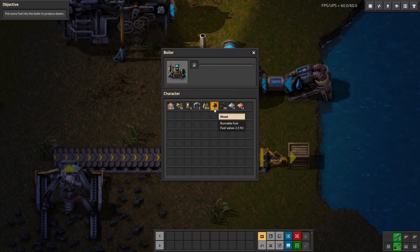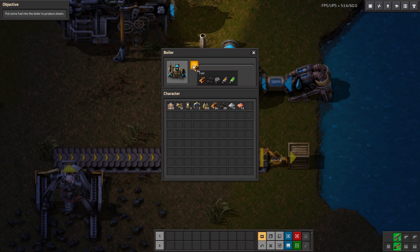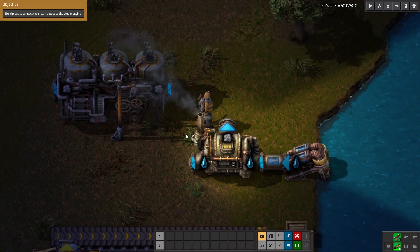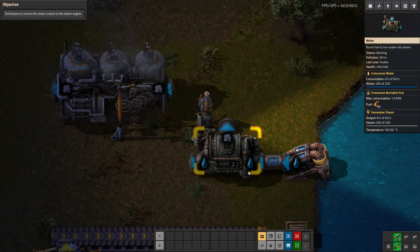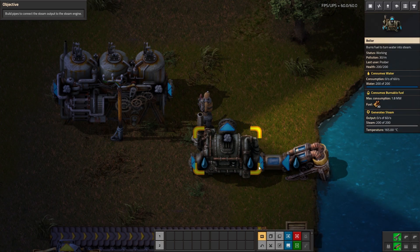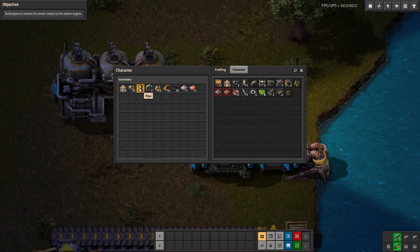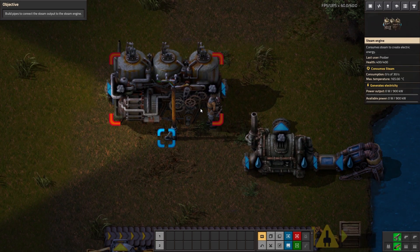First step, go ahead and take your fuel — in this case I'm going to put in a half stack of wood for now. You can see it immediately lit up with a flame, which means it's working. But because we don't have it connected into anything, it's going to stop because it has nowhere for the output to go. So our next objective is to build pipes to connect the steam output to the steam engine.